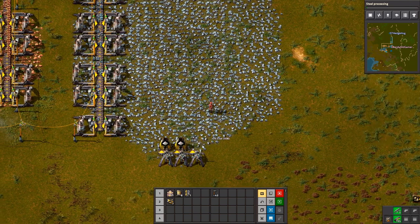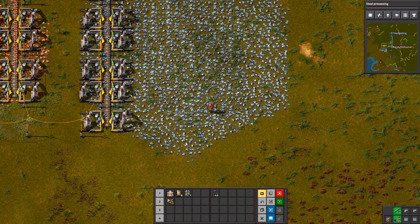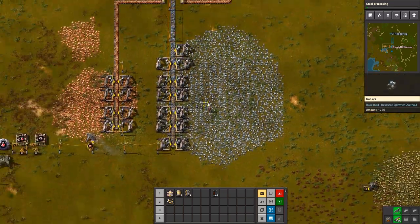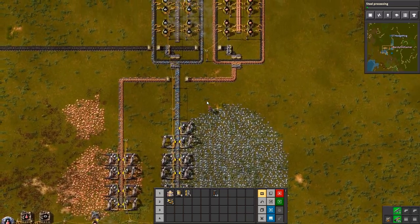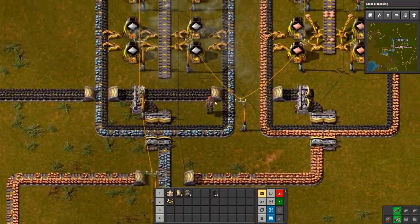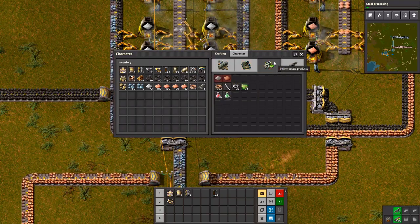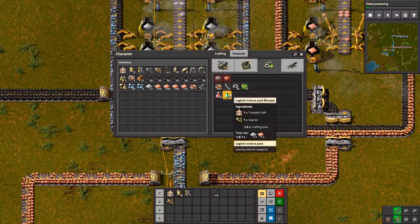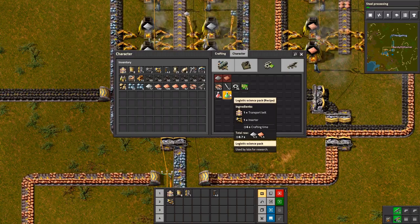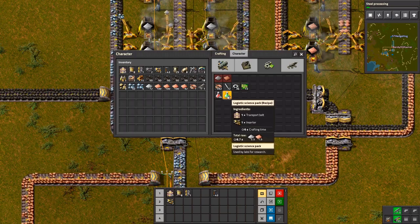So I've got 500 belts done. I think the next thing I'm going to try and do is inserters — they seem like a good thing to do. I'll get some fast inserters going.